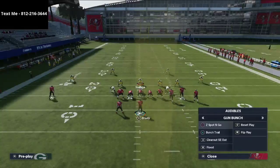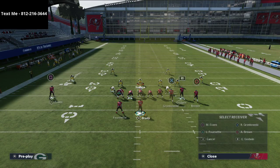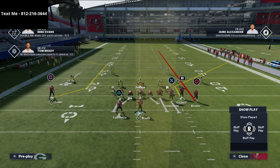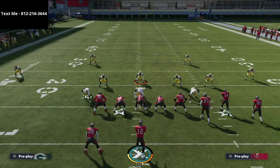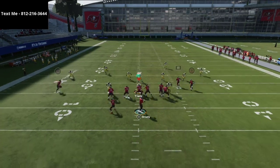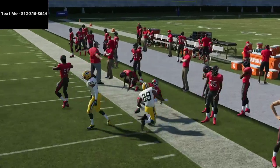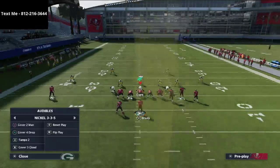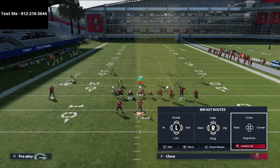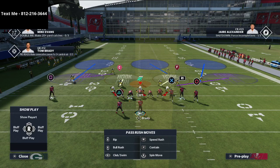The first thing I want to stop is Z Spot and Go Max Protect. Zones react differently when you don't have that flat route out there, because the flat route pulls zones outside into a better position. This is a curl-flat, curl-flat zone on the slot corner, a hook-curl, and an outside third. The corner route is not open because the outside third will come down on it as long as it's on the wide side of the field. Zones also work differently on the wide side versus the short side.